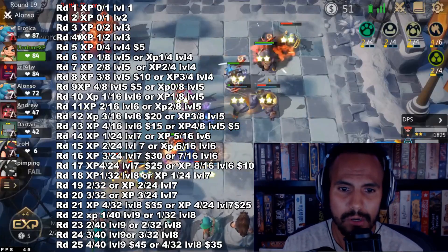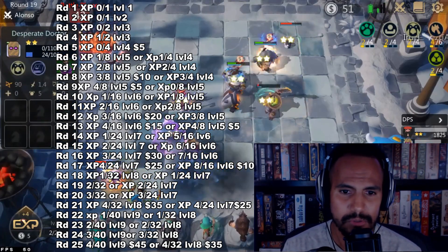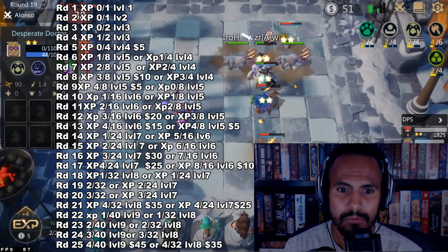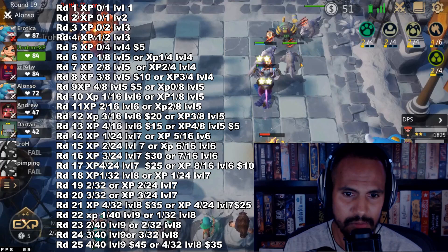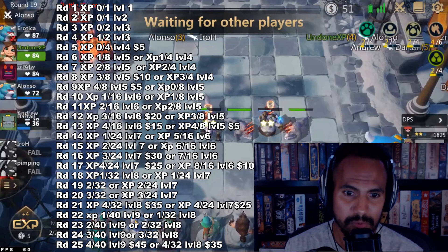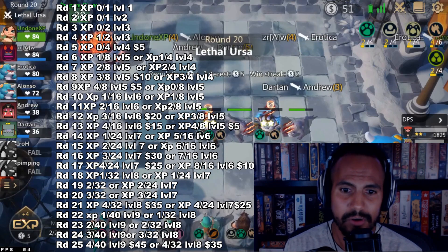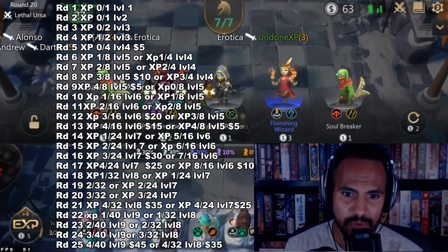This graph right here shows you how much experience you actually need to level up. You can see round one, round two, and round three are your basic first rounds — no matter what, you're going to level up at one experience point. From round three to round four, you're going to need two experience points. So starting on round four, you're at one out of two experience and you're at level three. Then starting round five, that's when you level up.